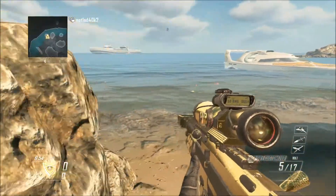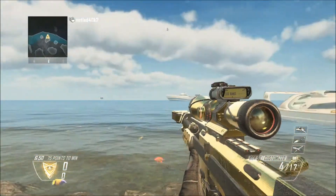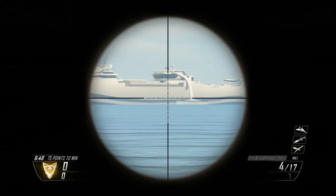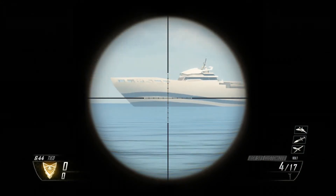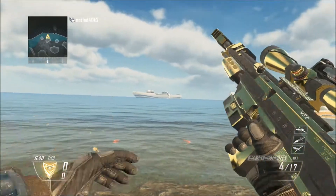It's on the map Cove, and it's actually the boat from Hijacked. If you look off into the distance where the A base would be and look off to the beach, you can see the boat from Hijacked. It's missing the helicopter, but other than that it's pretty much the exact same.